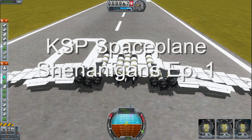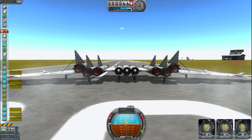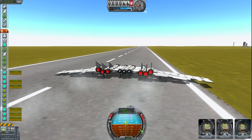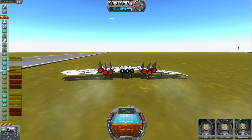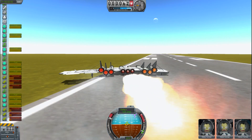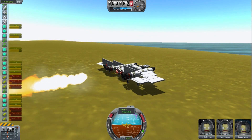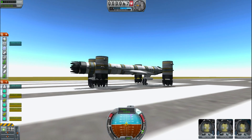All right, reactors online, all systems nominal, max thrust — we're going to do this. We're losing some mass here, no big deal, this is still good. We're going to turn on emergency boost. Trying to gain some altitude — there we go. Firing boosters.